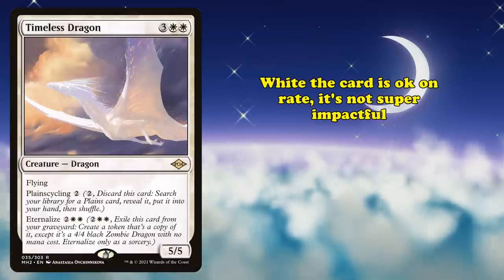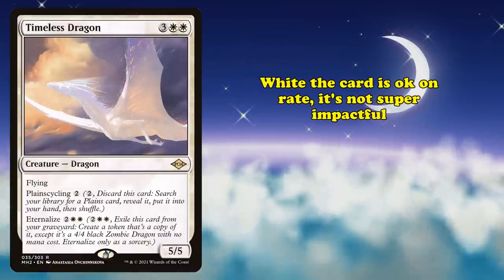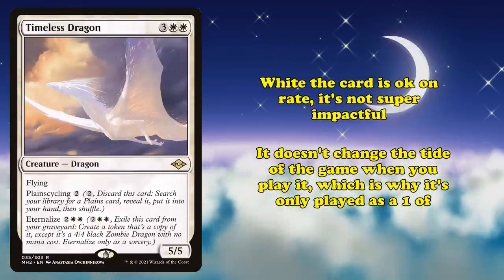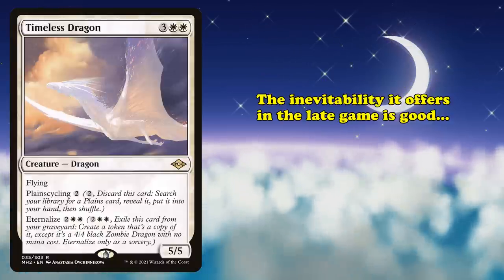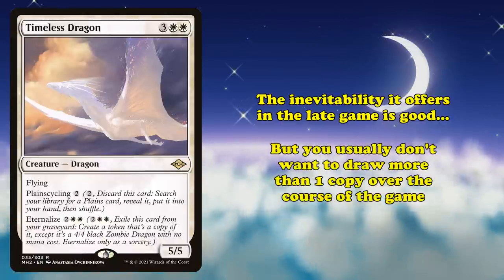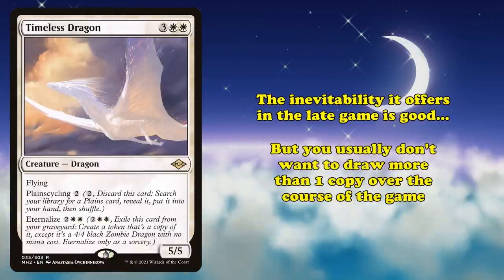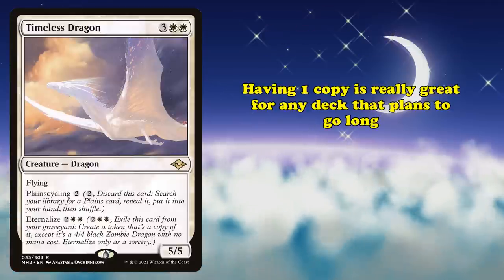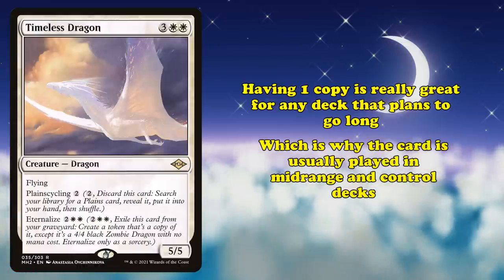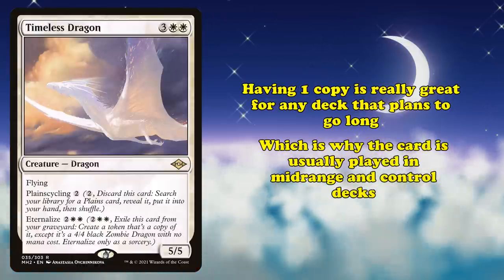Timeless Dragon is a really nice consistency booster and value piece. Being able to draw a land in the early game if you don't need your mana, and then come back later as a threat, is a really nice bit of value. This card is mostly played as a one-of in fair decks in Modern and Legacy that enjoy the two-for-one inherent in the card's design. While the card is pretty good on rate, it's not particularly strong the turn it comes down, which is why it's only seen play as a one-of. It's great for any deck that plans to go a little long, usually played in midrange or control decks like Death and Taxes or Blue-White Control.